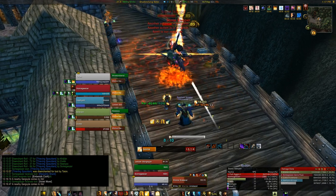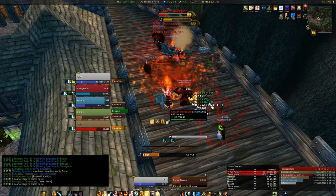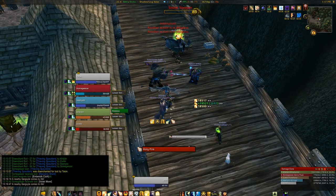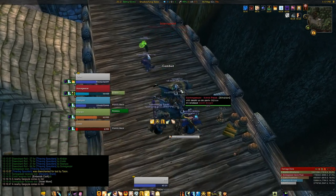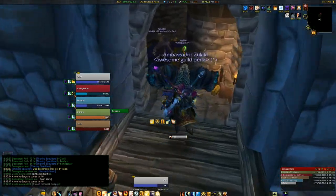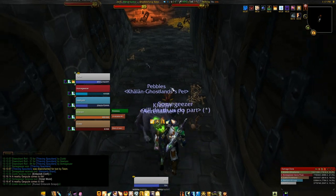Then there's of course Power Word Shield, which has a lot of talents in the disc tree. The most important one is probably the Rapture talent, which restores 7% of my mana whenever the shield is completely absorbed. It can only happen once every 12 seconds, but since the Weakened Soul debuff lasts for 15 seconds, if I use it on the tank whenever possible, the Rapture talent gets to be used every time.